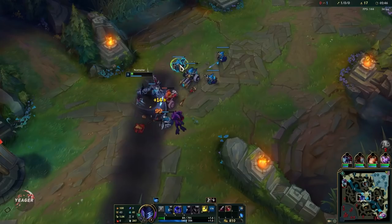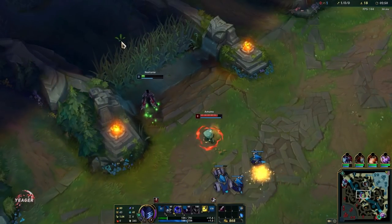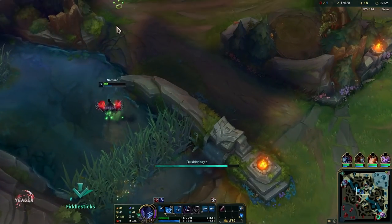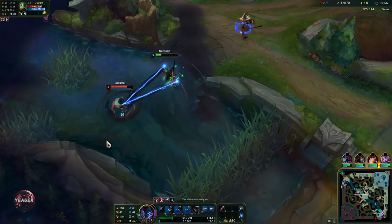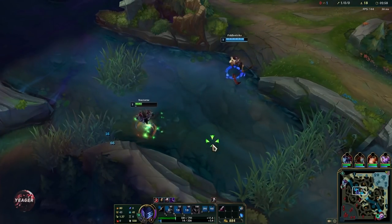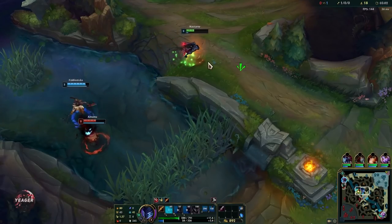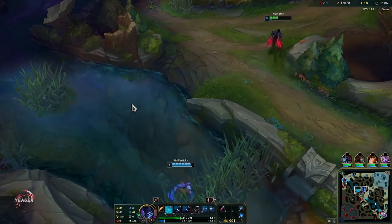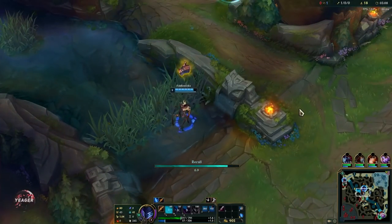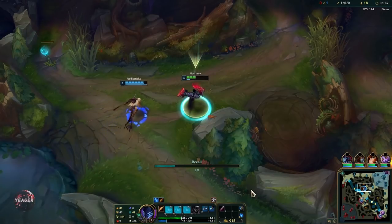Your W is your spell shield — it will block the next incoming ability. If you manage to block an incoming ability, you get a lot more temporary attack speed. As soon as you put a point into W you already get some passive attack speed, and when you block an ability you get even more attack speed.